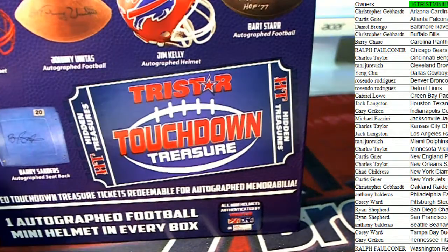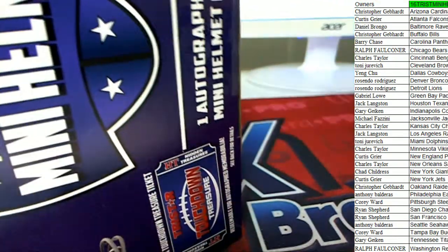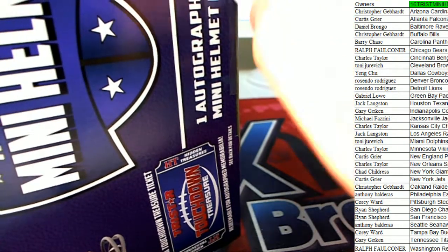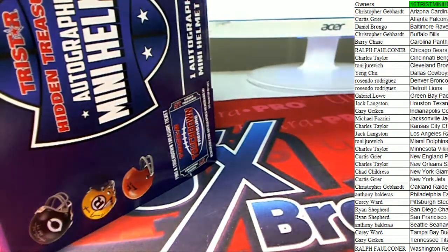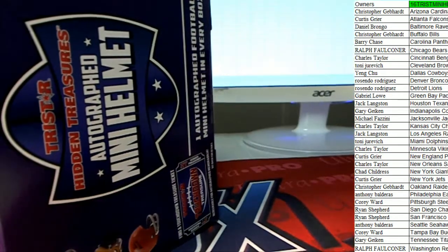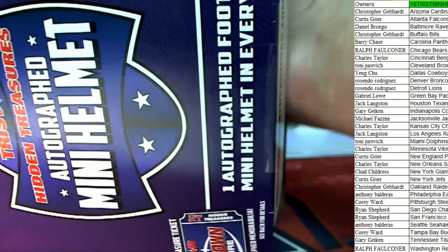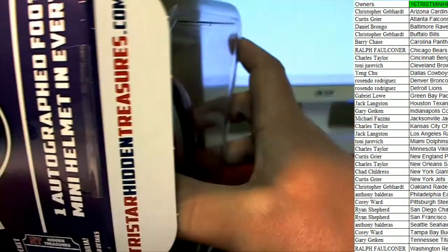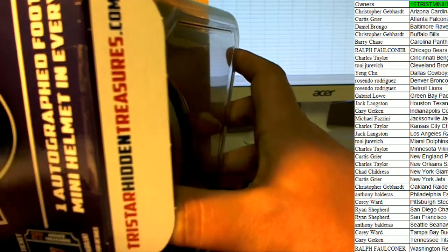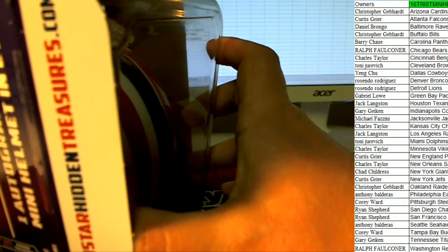Let's pull a touchdown treasure ticket — let's get a big item! What is it and who is it coming out of our break in the mini helmet? Around here I see a stripe... that's — oh, I see red!